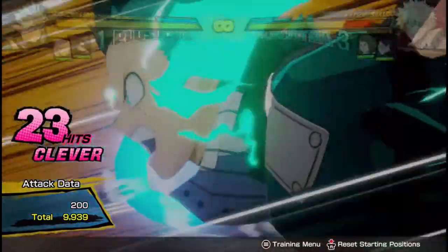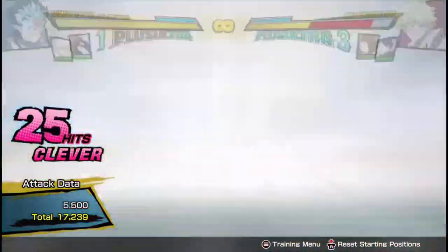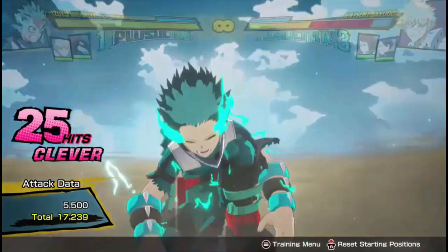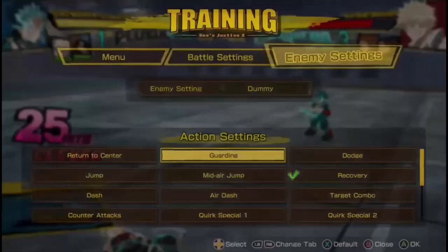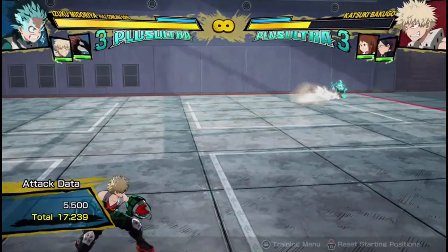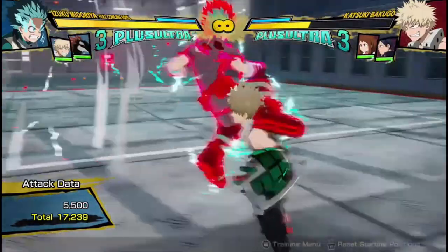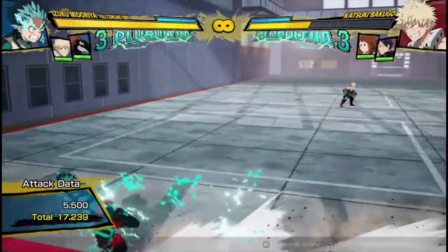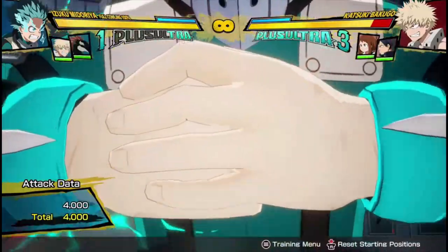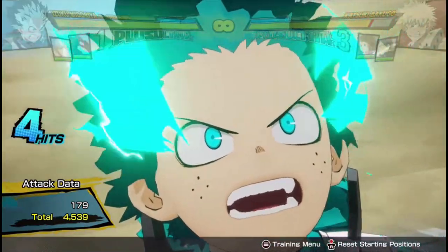So it just makes it super, super crazy overpowered. So if you have your Plus Ultra 2 and you're in the neutral, you can actually — let me show you. Practically every time you have your Plus Ultra 2, you can press your red attack and be mashing the Plus Ultra 2 button. And if it hits, you're gonna go into the Plus Ultra 2 and get like 18,000 damage for free.